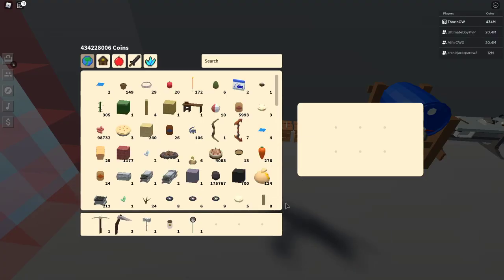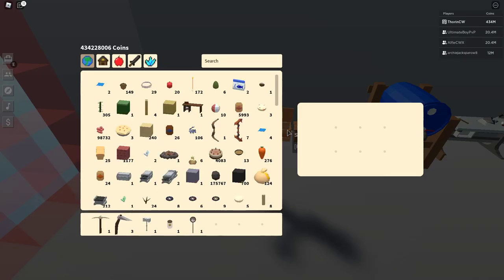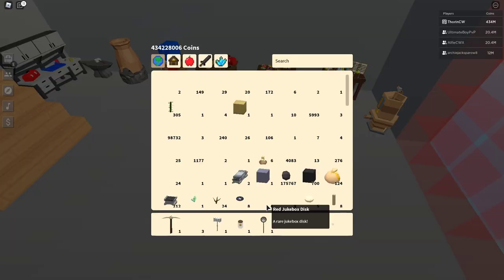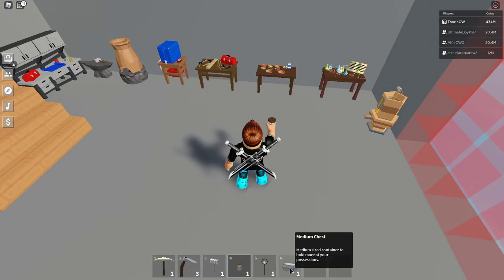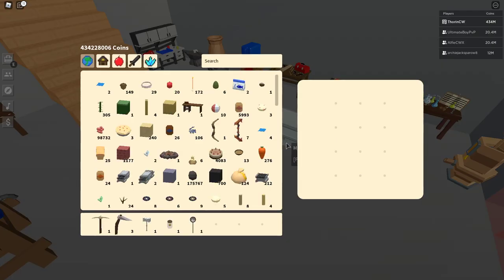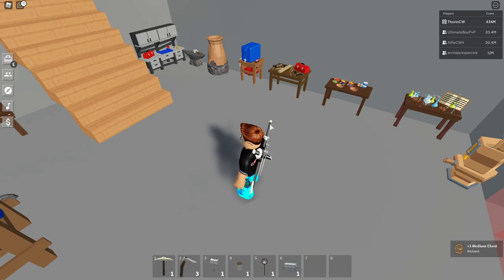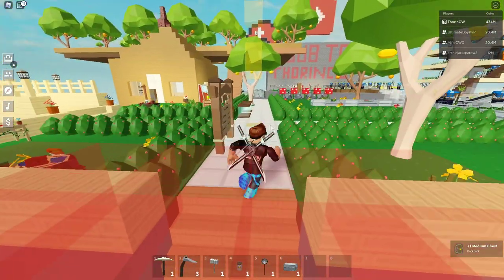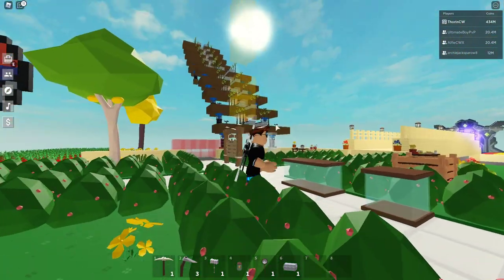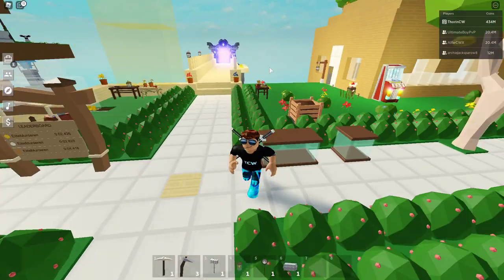That chest animation is really cool — look at that lid opening! They haven't done anything with the medium chests though — it's only the small wooden chests that have the new animation. The medium chests are still the same. The sun is still going down so hopefully it'll get there soon.